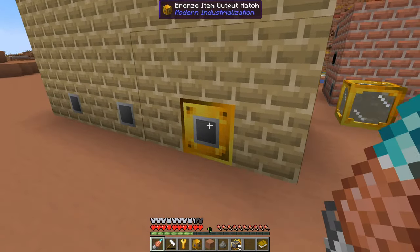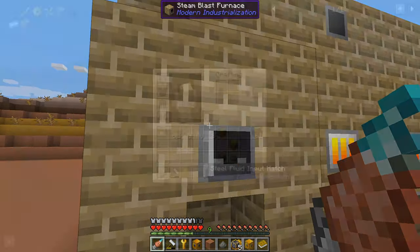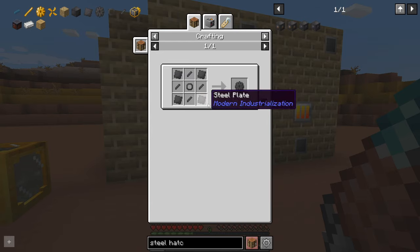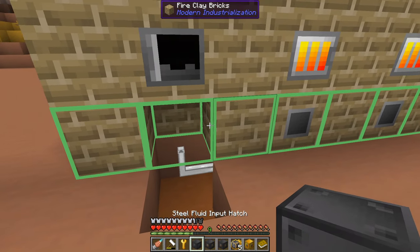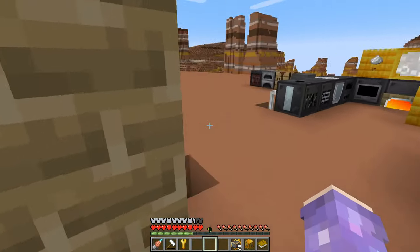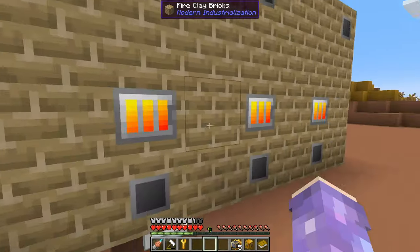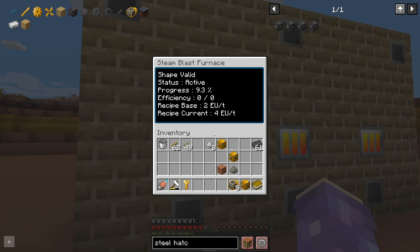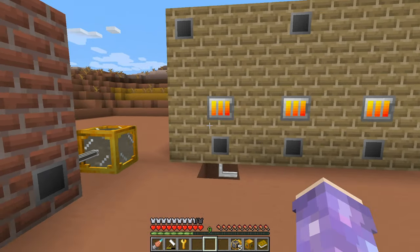Multiblock machines with steel hatches do go faster. And let's actually test this out. The recipes for these steel hatches aren't anything too difficult - steel machine casings. Tedious, lots of steel, hence why you're going to want multiple of these. If we check this over to the steel versions of the hatches, that's going faster. It's definitely faster. So upgrading your hatches to the higher tier does make things go faster, and that also works for future tiers of item hatch.